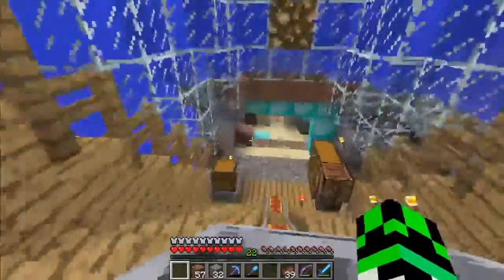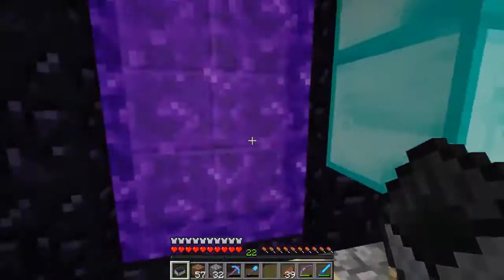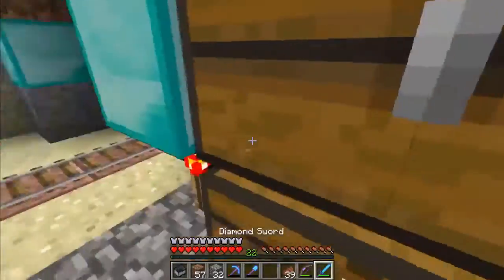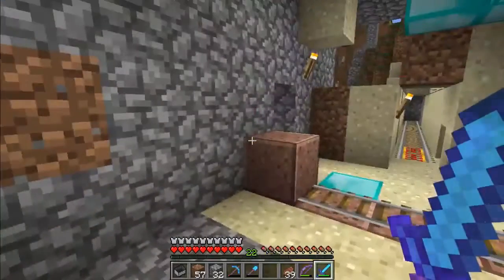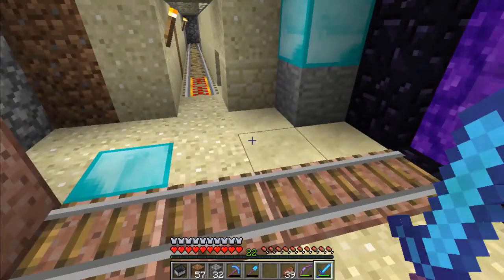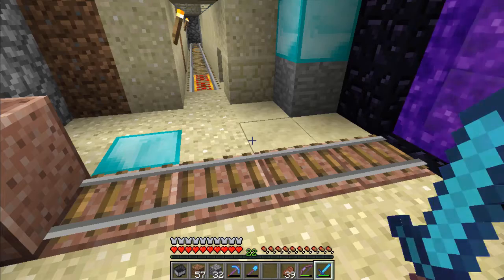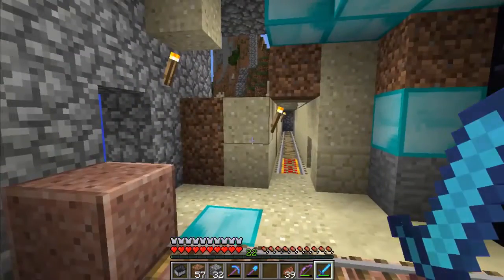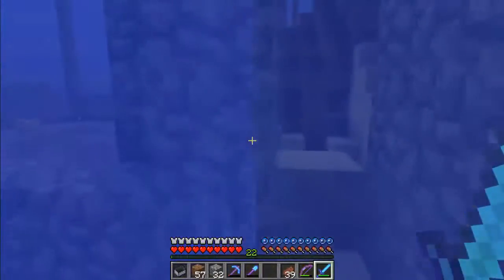What you'll see next is a rail leading into the nether portal. That was for a small and tough-to-pull-off duplicator system, which might explain the iron and why we have 64 sponge. Basically one of us would be on the other side throwing pieces back in from the minecart chest, and another would push it slightly and try to take it out at the exact right moment — and it'll just double. It barely worked, but that's part of how we had all the iron.